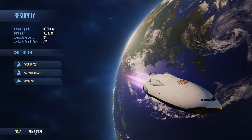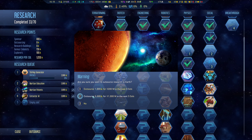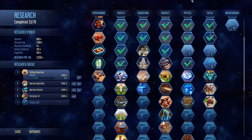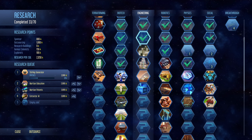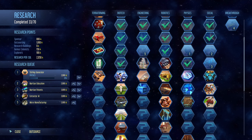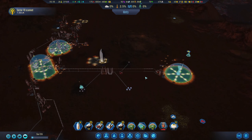Can we outsource more? If I select the right option — yes, I can. So we can speed this up as well. And we can select something else in here. I think I'll go for the electronics factory. That'll be helpful, I believe.